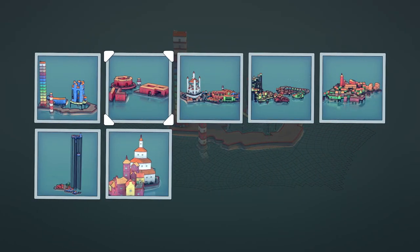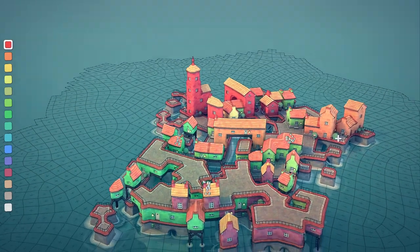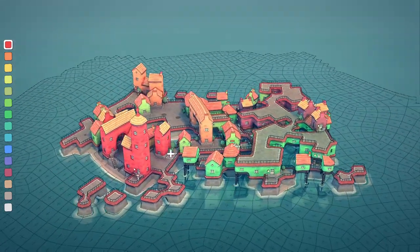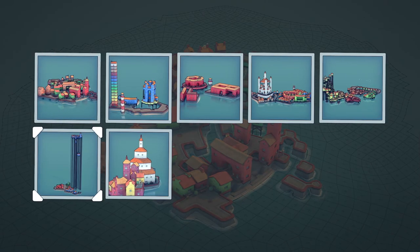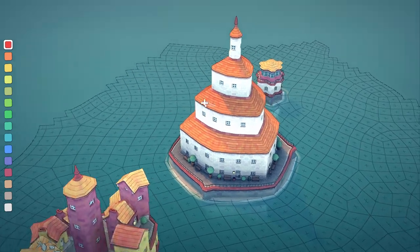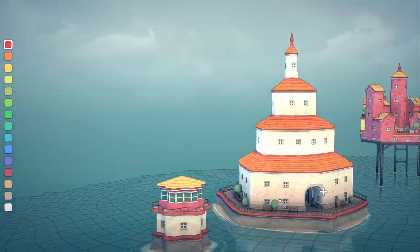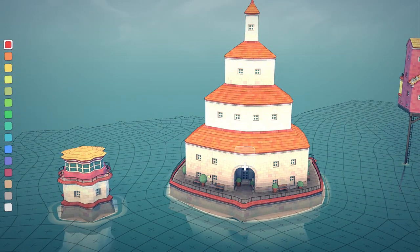Let's look at more saved builds. This one looks like a funky leveled town — I was experimenting with piers and different things. And here I was trying to make a giant castle as well.